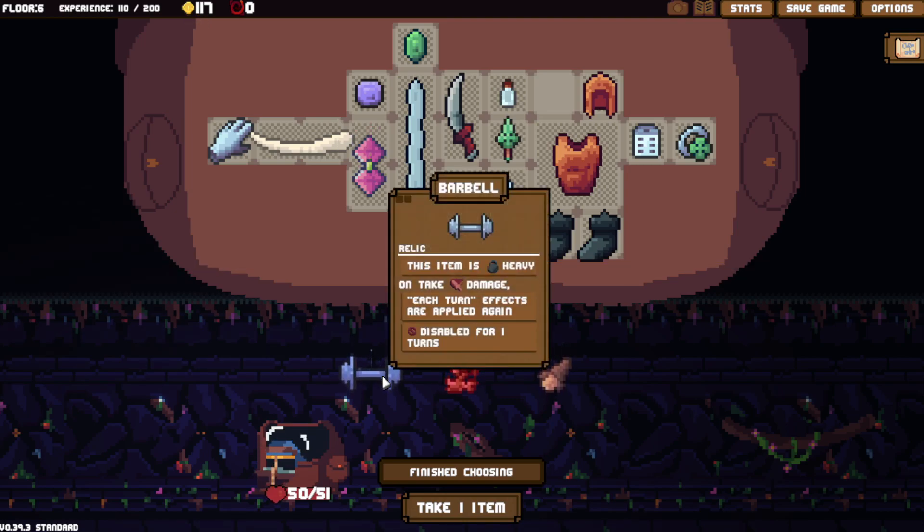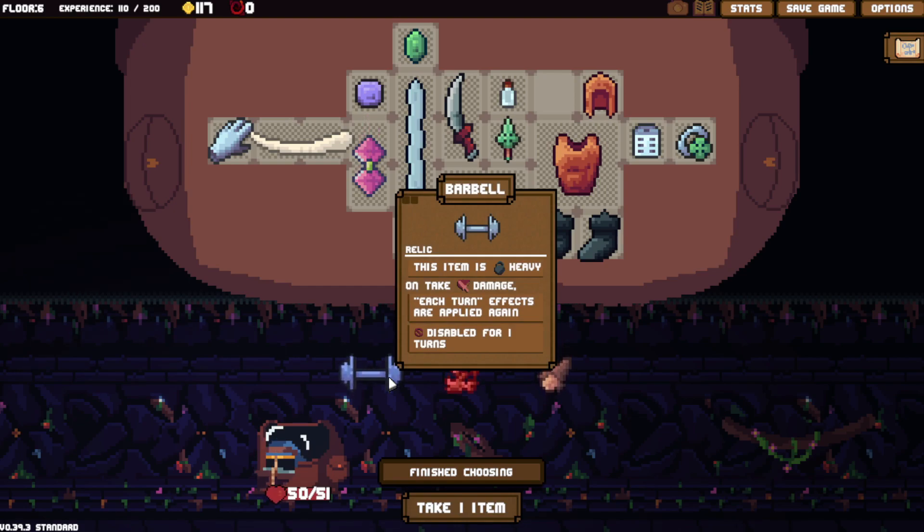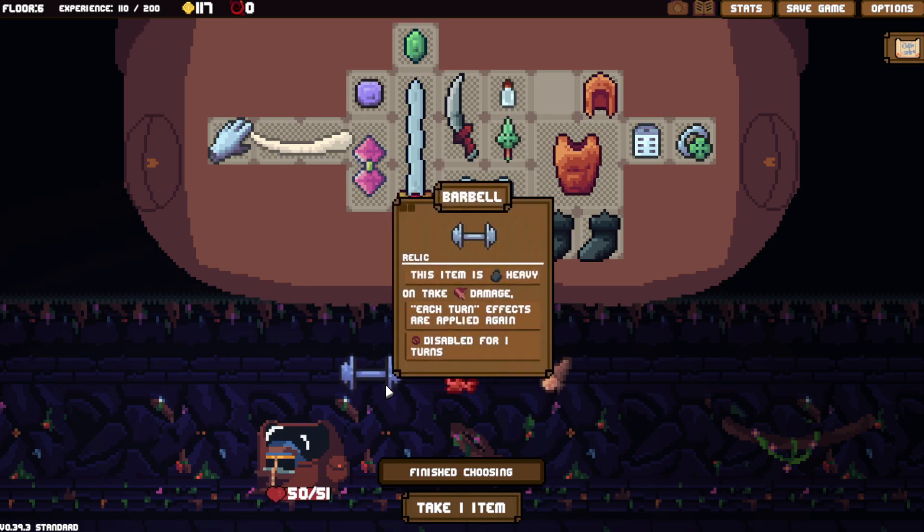There's no better relics. This item is heavy: on take damage, each turn effects are applied again. Let me think about that for a second — that was me making an excuse to finish my tea. This works with Angel Wings, which is the armor version. What else does this work for? This has potential with anything that damages you very easily. Maybe this is why they reworked Stopwatch, so you couldn't do that.